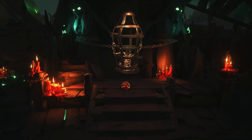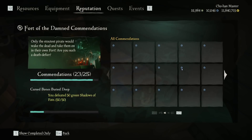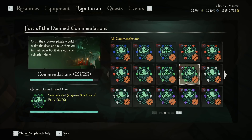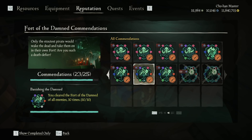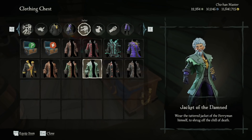Now, what lies beyond the Events tab? When Fort of the Damned was introduced, completing it several times will count towards other important commendations and cosmetics — like the Banishing of the Damned, which unlocks the Jacket of the Damned after completing this fort 10 times. So this is your chance to earn big and unlock older cosmetics.